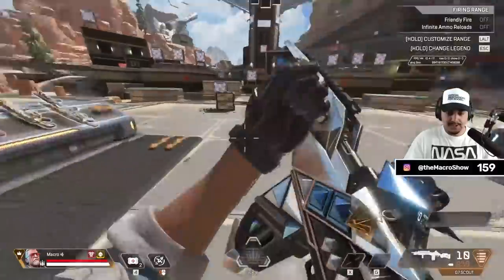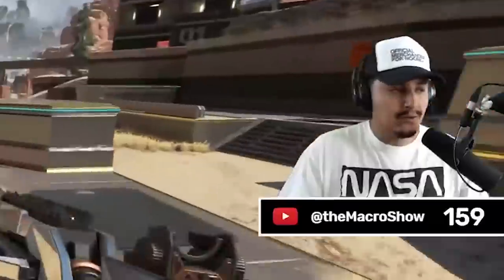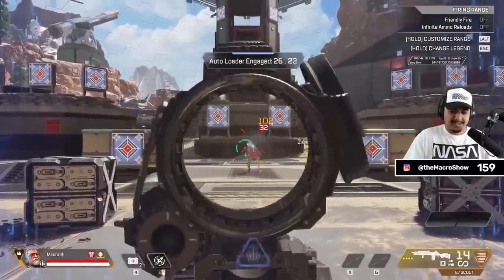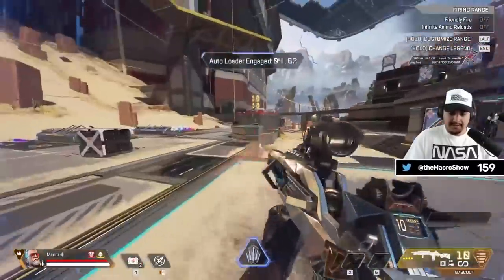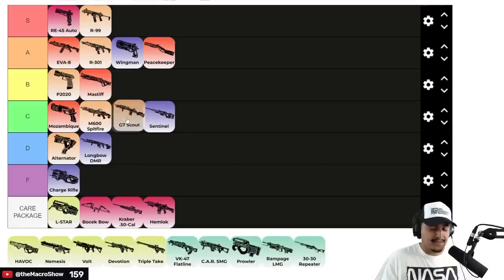Next is the G7 Scout — absolutely one of the worst iron sights in the game. You can't see anything. You will never see me running this as my sling weapon because of how bad it is without attachments. With the ultimate it's a little bit better — you get a 2x-4x scope and Double Tap, which is pretty disgusting and makes it a bit of a beast. If you want to run it, all power to you, but personally I don't love it. I'd put it just above the Sentinel — bottom of C tier. Double Tap is a little better than charging the Sentinel.